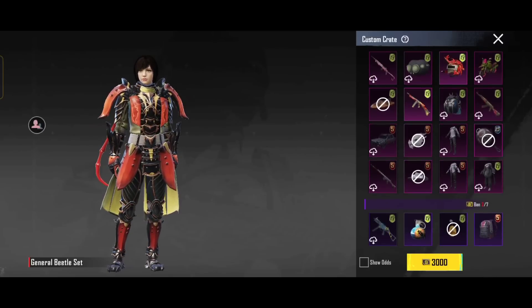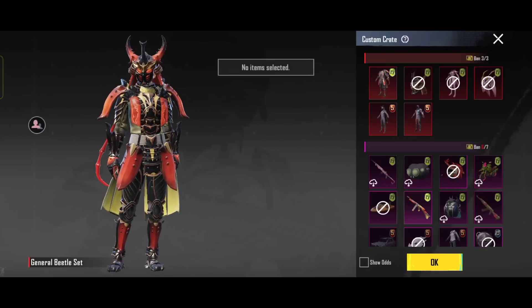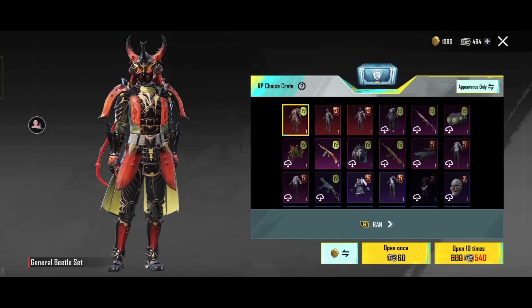Some items are free to ban, so we will ban. There are 4 items, so if you want to get good items — this brother's record is 1000 plus 6 points. We will open 10 items and 810 RP points.